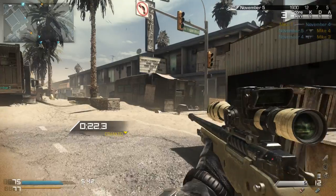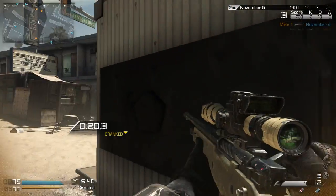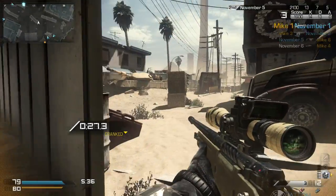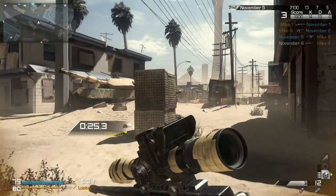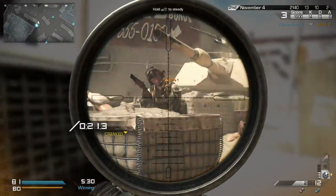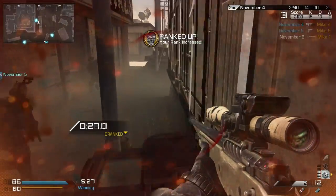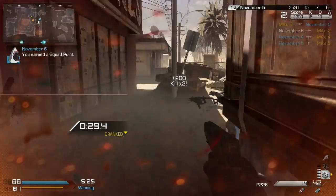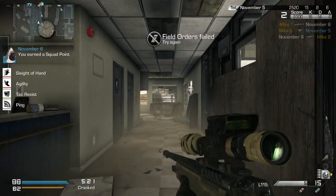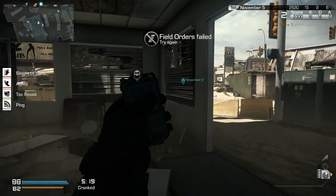One of the four sniper rifles does have a built-in suppressor, and from process of elimination, it looks like it's going to be the semi-automatic VKS, because each other sniper rifle I've seen in gameplay so far does not have a suppressor on it. That one might — it's something we have to look into further. Anyway, I just wanted to share this information with you guys. Leave a comment down below if you enjoyed this video, and I will see you guys soon. Take care.